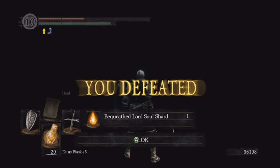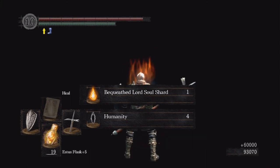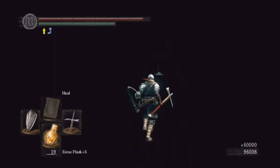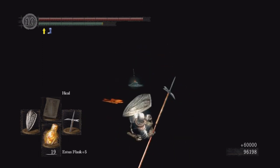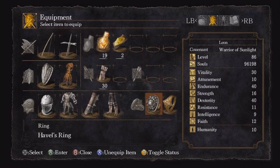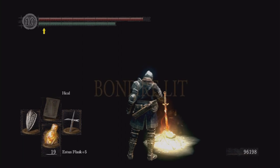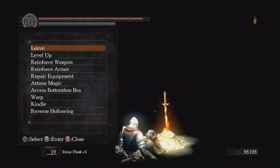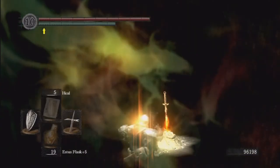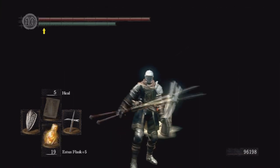We get the Lord Soul Shard — our third Lord Soul Shard, very nice — and humanity as always. A bonfire appears over there in the darkness. We get a nice 60,000 souls. I really like this fight — it's one of my favorite fights in the game. You can also take off the Covenant of Artorias now since you don't need that ring to walk in the abyss anymore. I'm gonna light this bonfire and rest here, but I'll call the episode here. We killed two bosses and got a ton done. We're gonna move on to our last Lord Soul next time.